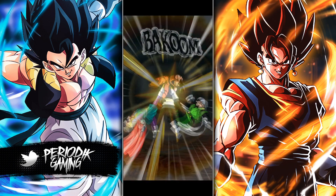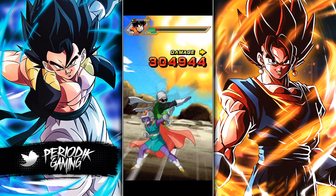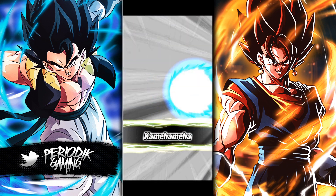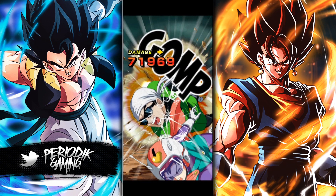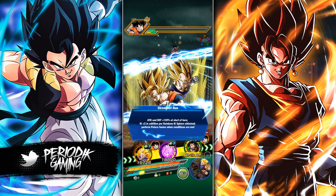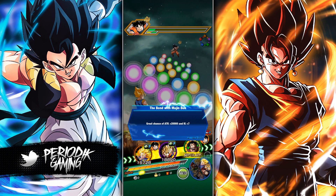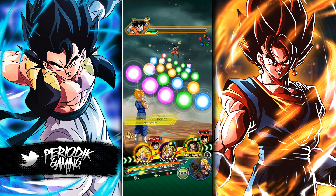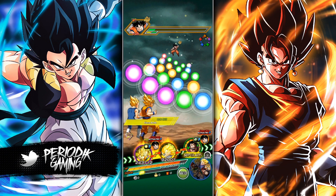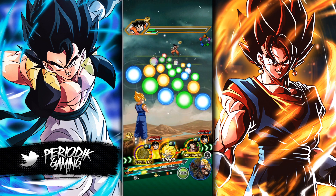Then you're gonna get another 10 copies and do the same thing, having that second one there. The reason you're gonna have the second one is when you LR the first, you will LR the second and then feed that second 10-out-of-10 super tech into the first one, so the first one would go from 10 out of 10 to 20 out of 20. That's the whole reason — if you guys haven't seen any of my videos explaining how to do that.